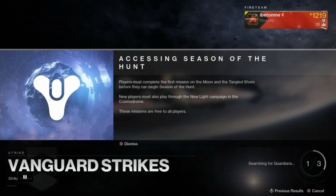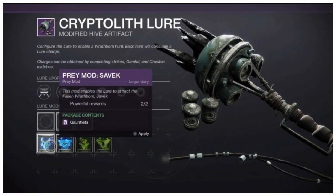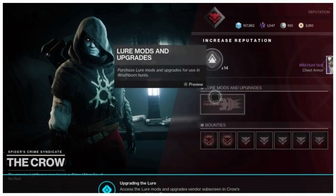So the first step is to finish all the new Season of the Hunt missions that we just got at reset. During those missions you're going to get the Cryptolith Lure modified hive artifact, and it's going to show you how to activate this artifact through tabs as you play the missions. After you finish your missions you're going to go back to Aldrin, aka The Crow.